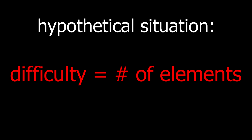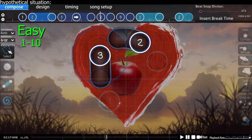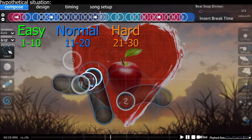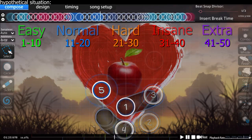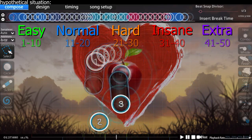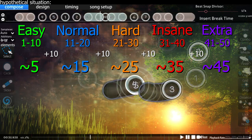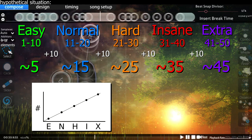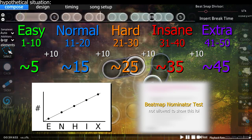Let's say, hypothetically, difficulty is measured through the number of difficulty elements a map uses. An easy difficulty has a maximum of 10 difficulty elements. Then a normal increases difficulty by having up to 20 elements. Hard has up to 30. Insane has up to 40. Anything between these numbers would be that difficulty. Because each difficulty gets harder by adding 10 elements exactly, a spread where 10 elements are added on each consecutive difficulty would be a perfectly acceptable spread. It would also be linear, which is good, and that's what the beatmap nominator test supports too.